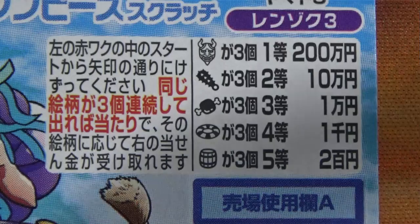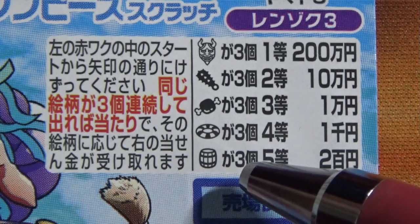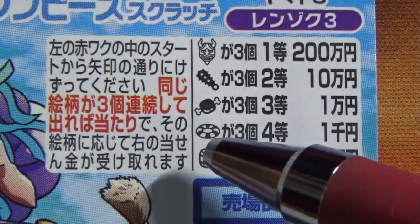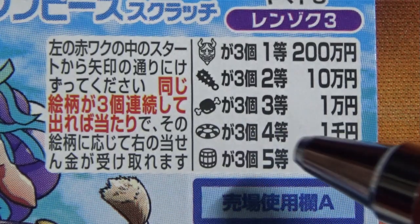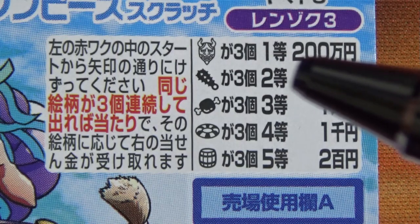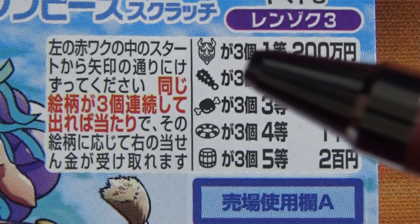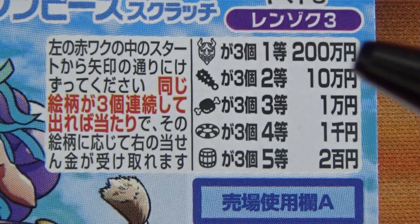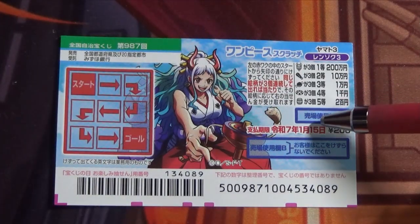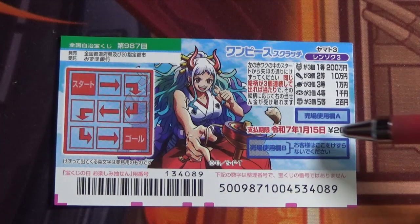You need to find three identical pictures. The fifth prize is three barrels - you win Nihakuen. Three life rings is the fourth prize - you win Senen. Three bats with spikes is the second prize - you win Jumanen. And three devil masks is the first prize - you win Nihakumanen. You have until January 15th, Reiwa 7, that is 2025, to claim your prize.